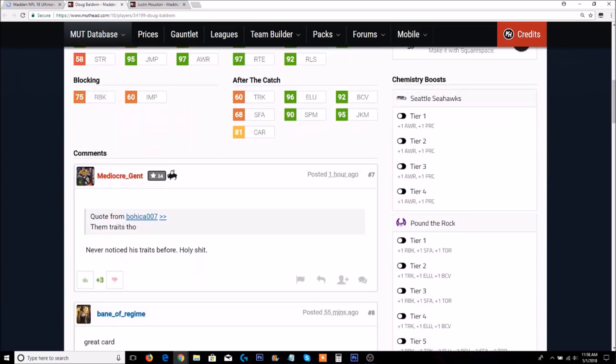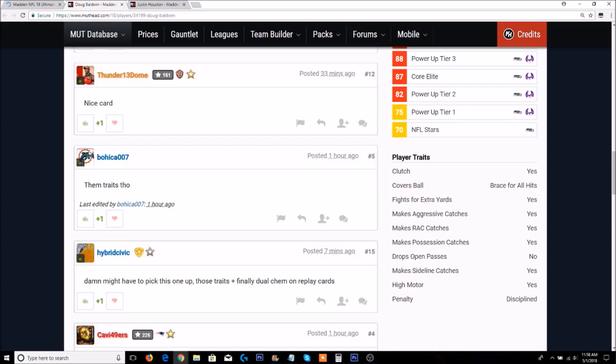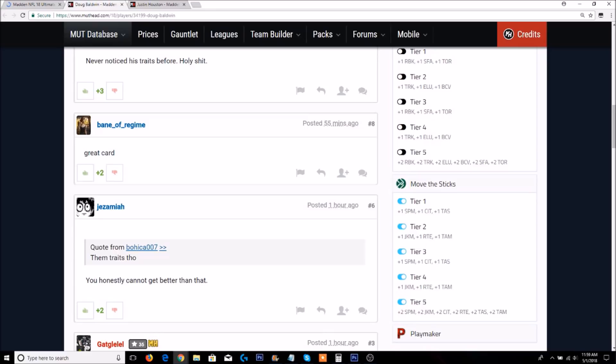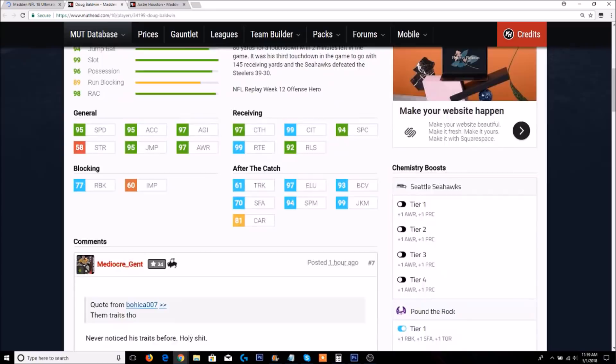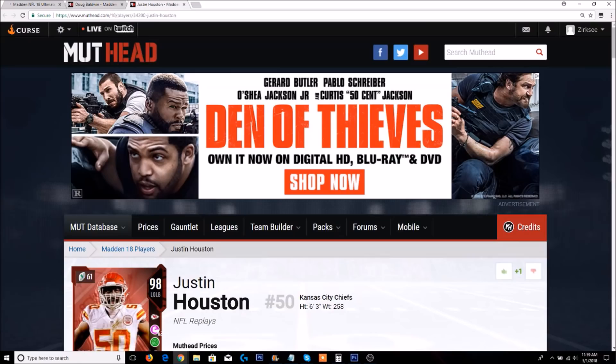Let's look at his traits: he's clutch, braces for all hits, fights for extra yards, makes aggressive catches, rack catches, and possession catches, doesn't drop open passes, makes sideline catches, and has a high motor with disciplined penalty. With tier 5 of Move the Sticks and tier 3 of Pound the Rock, he'd have 77 run blocking, 99 catching in traffic, 99 route running, 97 elusiveness, 99 juke move, and 61 truck — Doug Baldwin's card is pretty freaking good.